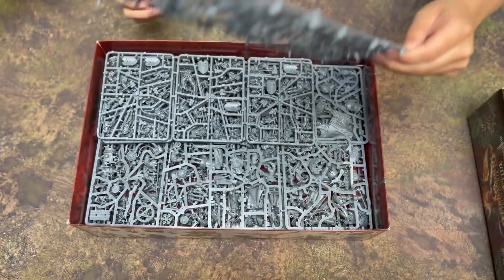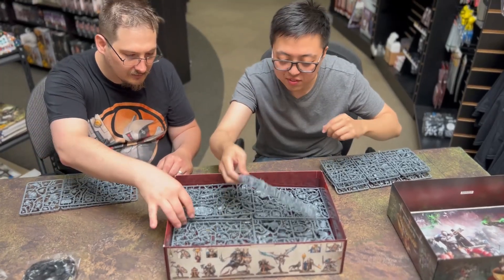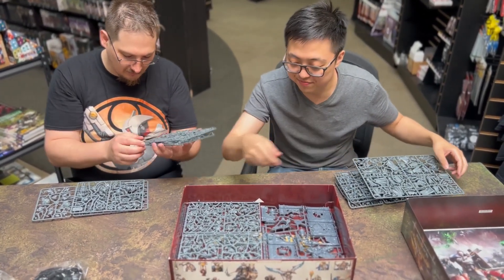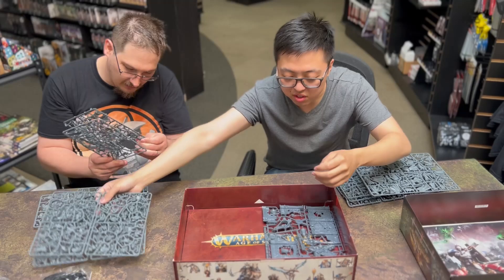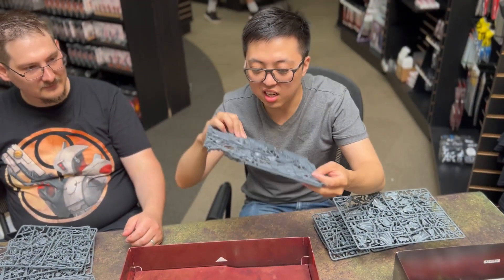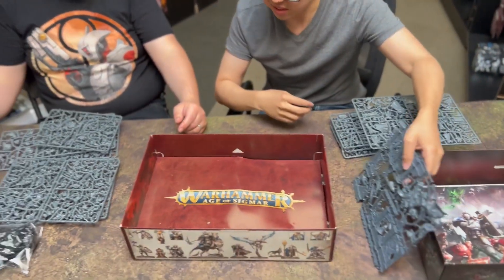I'll hand whatever Skaven sprues over to you and we'll make our own little piles. Here's some more Stormcast things for you. This is the one I like — something fell off but it's actually just part of the sprue, so it's fine. We have more rats — this one is a bit stuck together. The terrain features include a door, a bell, walls, and dirt piles. There's a guy there that's not having a great time right now.